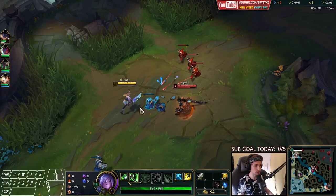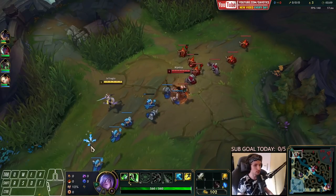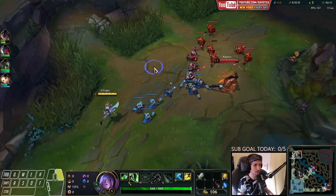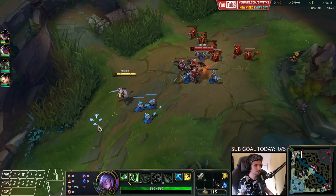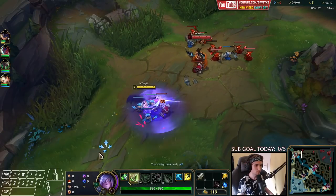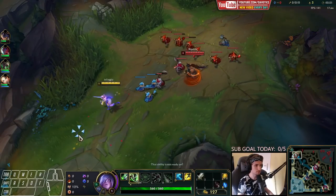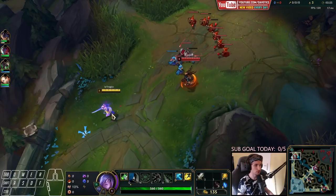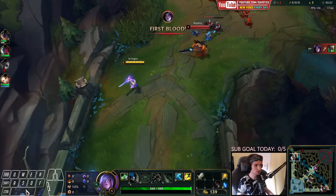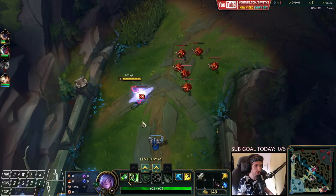I know it sounds absolutely ridiculous, especially when you play a champion like Riven. But trust me, I've been using this setup for a while now and it proves itself again and again. You use your Ghost as a tool to be able to chase down Tryndamere or run from him. We're going to let Tryndamere push in level 1, make him do whatever he wants, and wait it out for level 3. That's where things will take a turn.